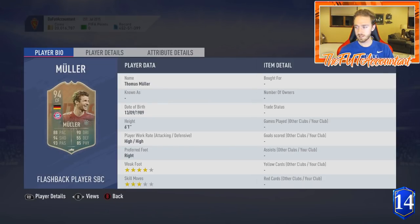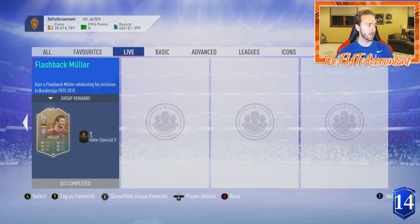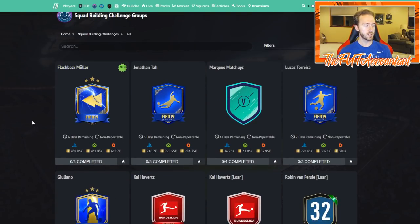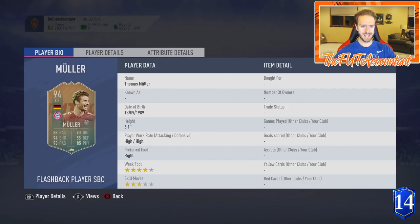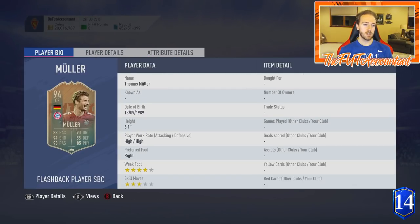So this card is cool, yes, but I don't really see a lot of people going out and doing it, especially since right now it costs you — let me check because I haven't actually looked at the cost. I just looked at the SBC requirements and knew it was too expensive. 461,000 coins, which is a lot cheaper than some other Team of the Season cards, but he's four-star weak foot, three-star skill moves. The card looks good, just not good enough for me.